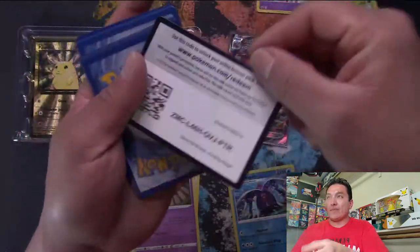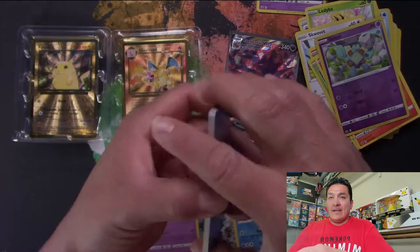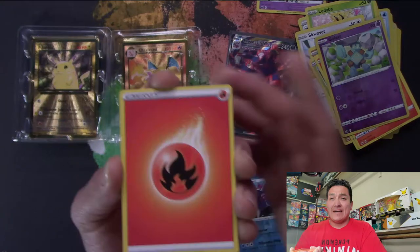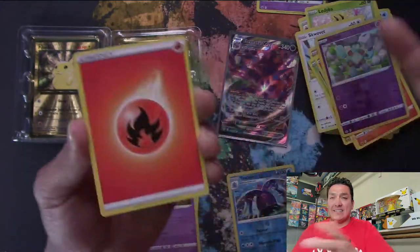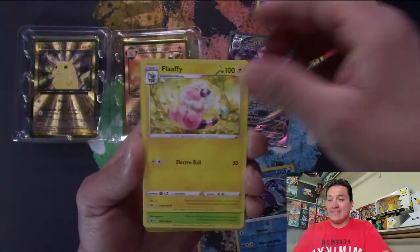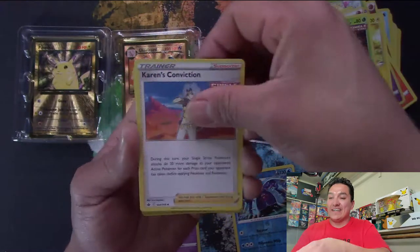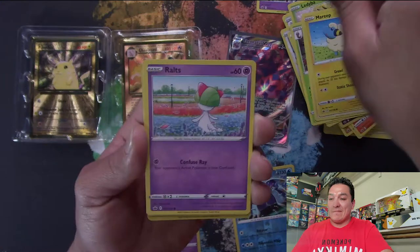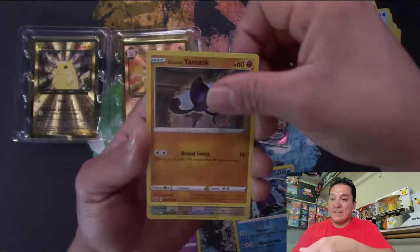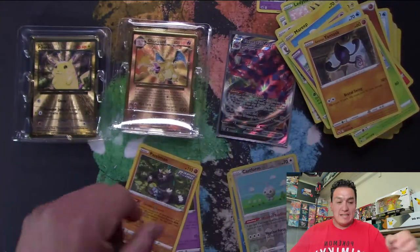Guys, go ahead and hit that subscribe button, hit that like button, share this video — you know you want to. Cards: Flaffy, Kakuna, Karen's Conviction, Mareep, Ralts, Castform Rainy Form, Snover, Galarian Yamask — Reverse Holo Castform going into a Passimian. Next one — last Chilling Reign pack. Can we pull an alternate art Legendary Bird? Cards: Galarian Chestplate, Caitlin, Kakuna, Weedle, Galarian Farfetch'd, Castform Rainy Form, Larvesta, Sobble, Karen's Conviction — going into an Ampharos for our rare.